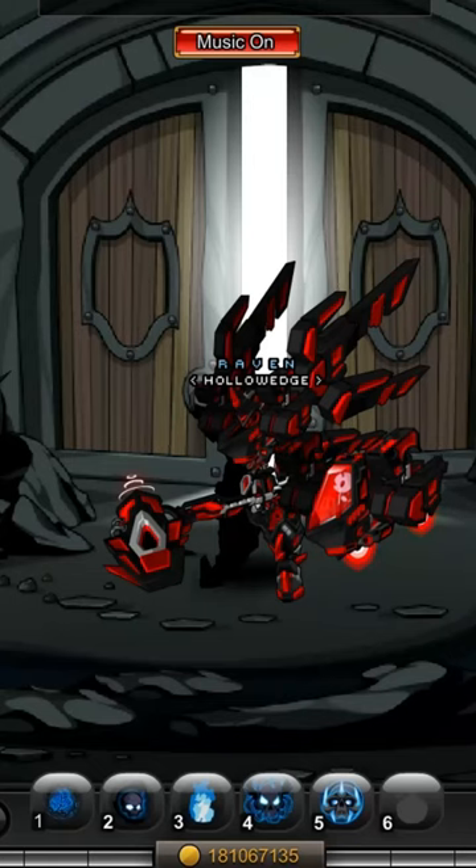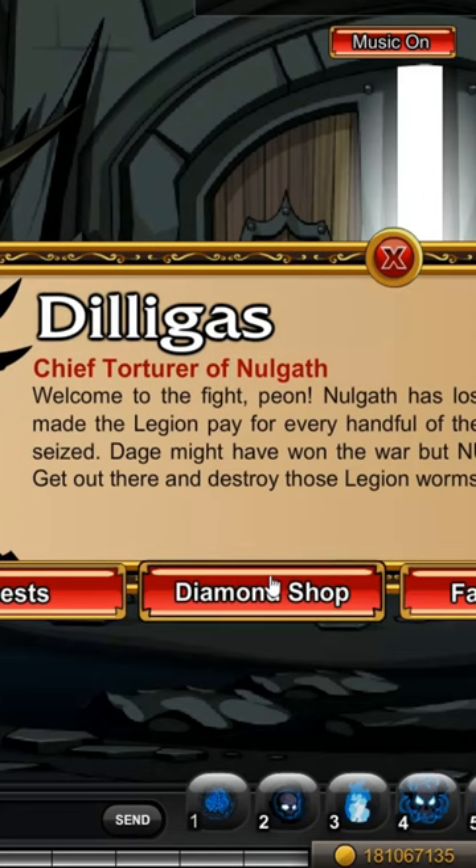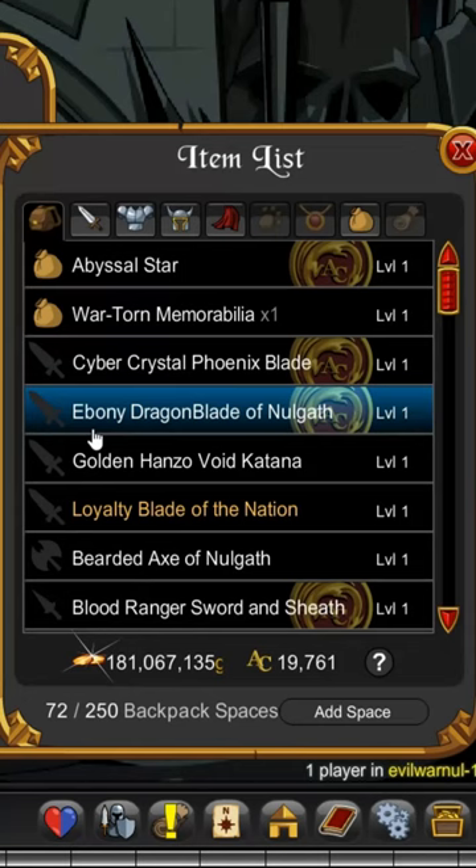Hey guys, I got some great news for you. Head to the Evil War Gnome map, talk to Delegas, and check out the Diamond Shop. In here, you're going to be finding the Ebony Dragon Blade of Nalgath.